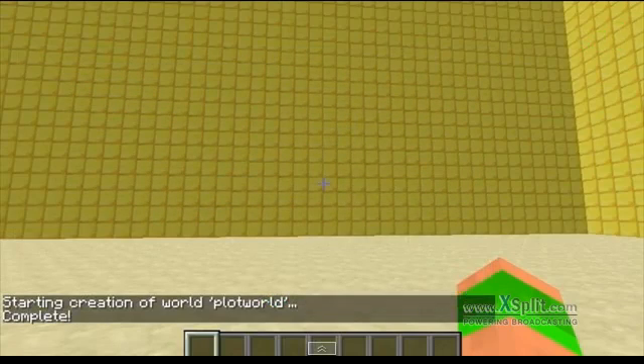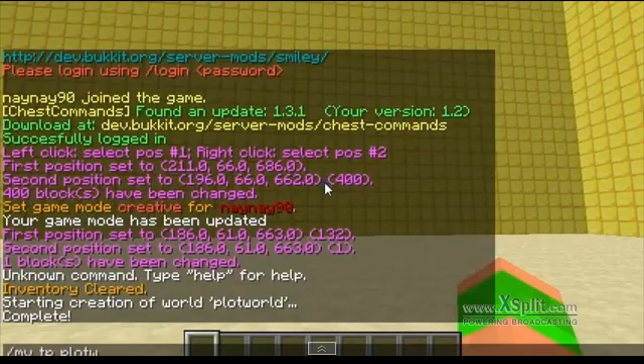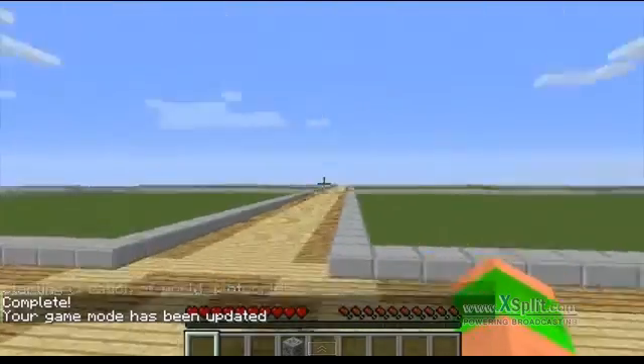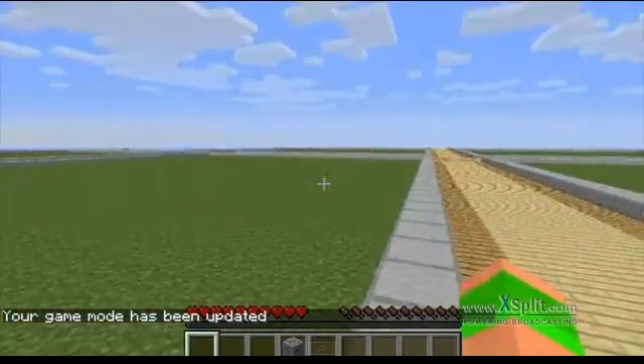You will see that it has created the world and now you just have to teleport to it with mvtp plot world. As you can see I have been teleported to the plot world and it auto generates all this.